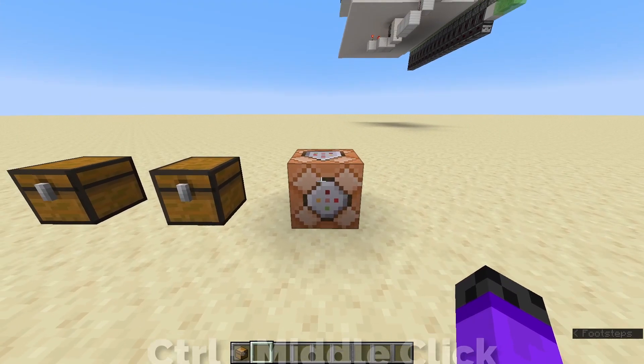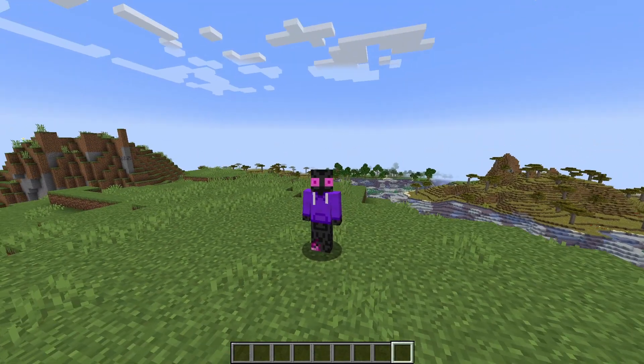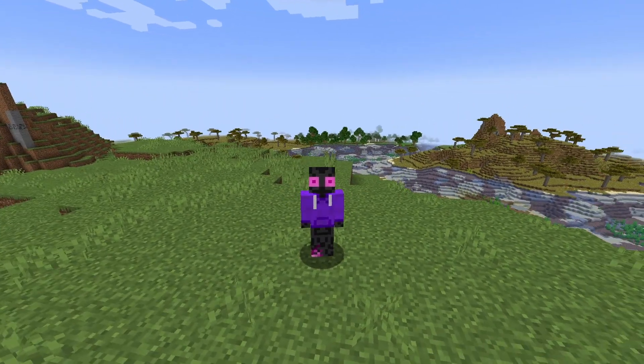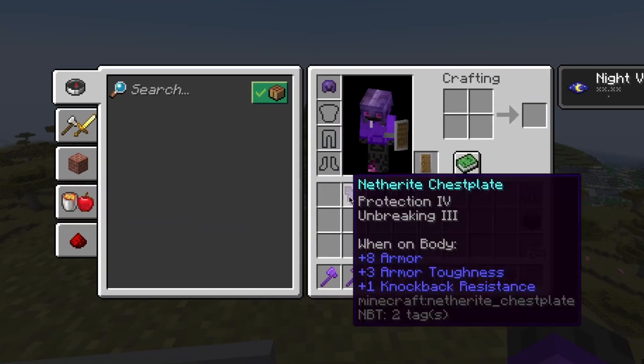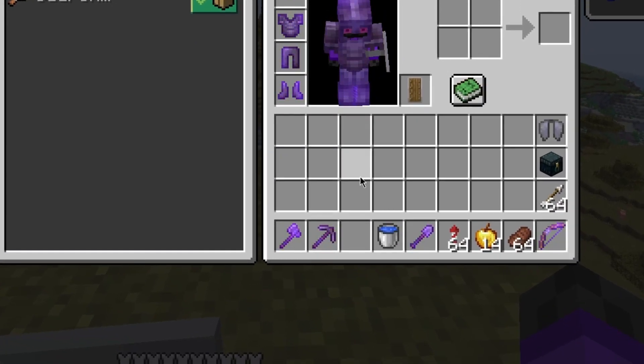All you need to do is hold CTRL and middle click on it. So now you know all the hotkeys and shortcuts to manage your inventory. But what should you carry in there as a survival player? Well, first of all, you should always wear armor. Then on your hotbar, you should have the best pickaxe you have access to.